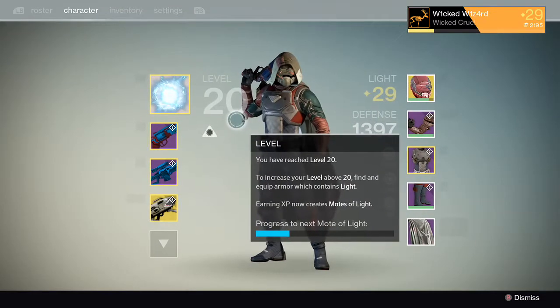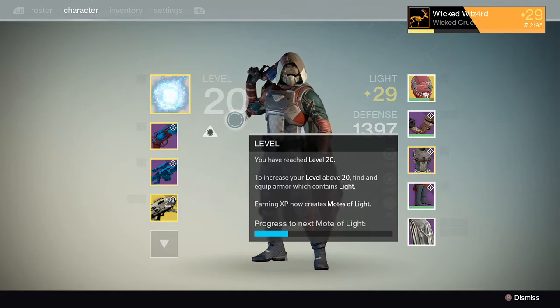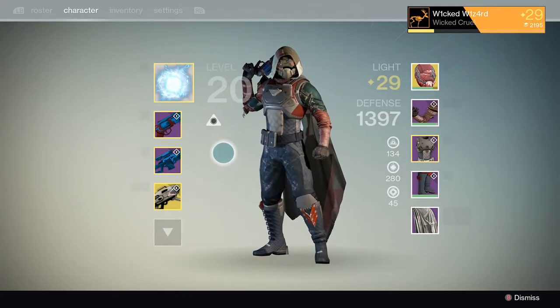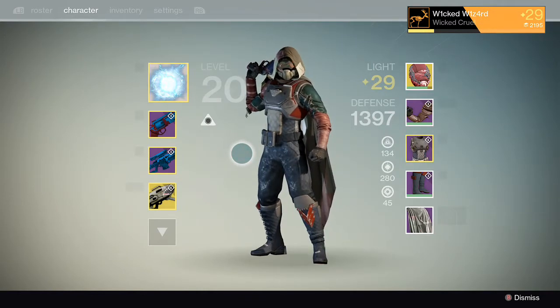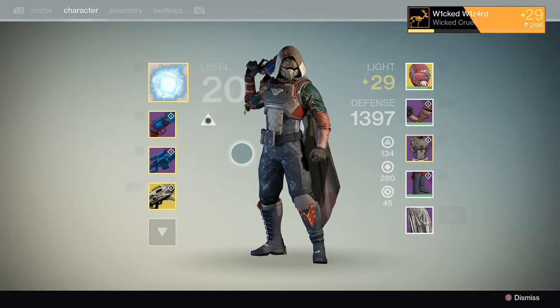For weapons, this is probably one of my favorite ones right here. I got this pistol from a Vanguard rank up as well, and the sniper rifle I got from a blue Engram drop on day one of Crota's End, which was fun. And the Dragon's Breath there I got from the first chest in the Crota's End raid, which was a nice surprise.